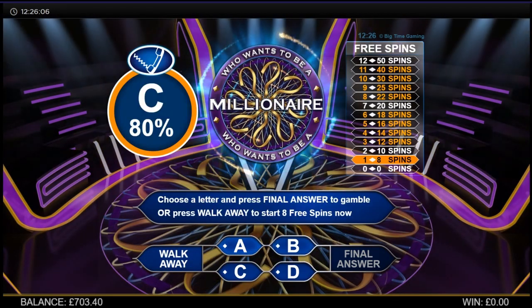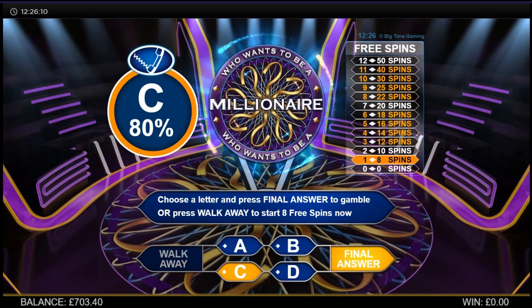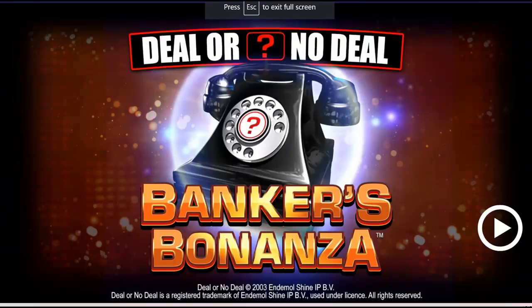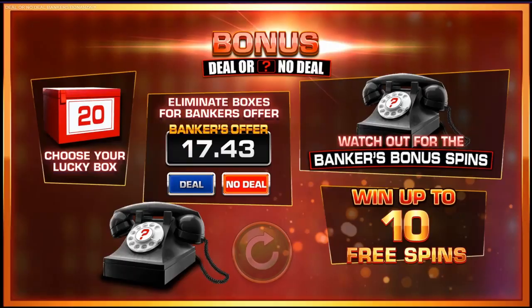C 80% — let's try that. Banker's Bonanza now. It's only the basic bonus that I've got on this, so I'm going to have to work for the free spins.